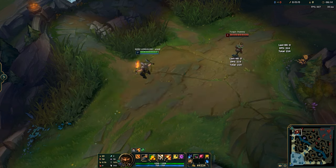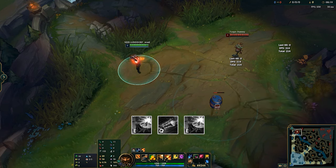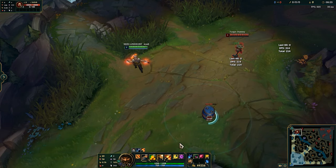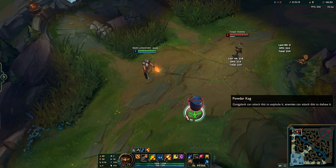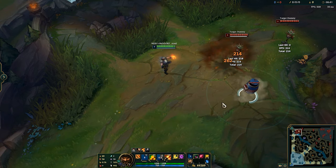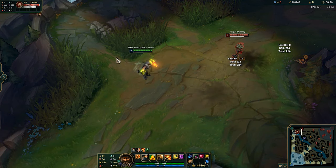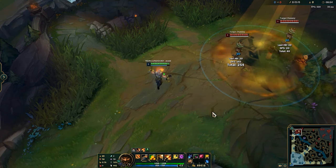The last combo GP has is the Phantom Barrel combo, or the two-part combo, where you have a barrel down, you shoot the barrel with Q, and instantly place your E down. You need to instantly put your E down right when the Q animation starts — it's important that you place the barrel at that exact moment. Also important: you cannot do this combo if you're inside your Q range. You need to walk into the barrel, then Q it, and then E. Otherwise you won't be able to pull this off.